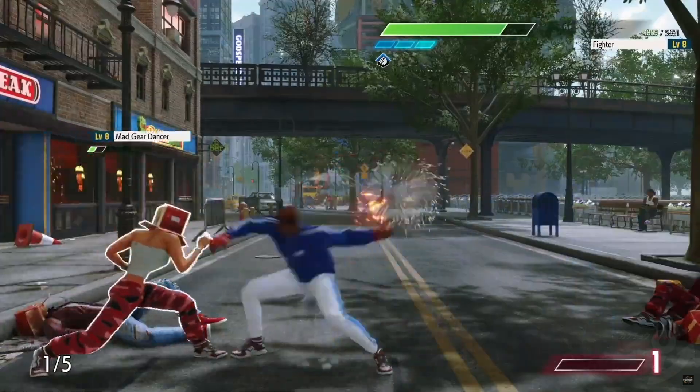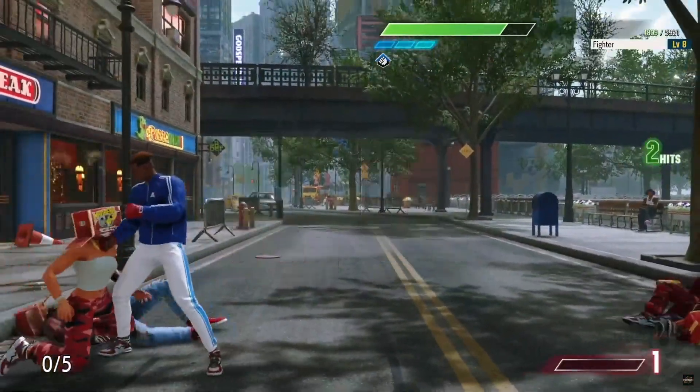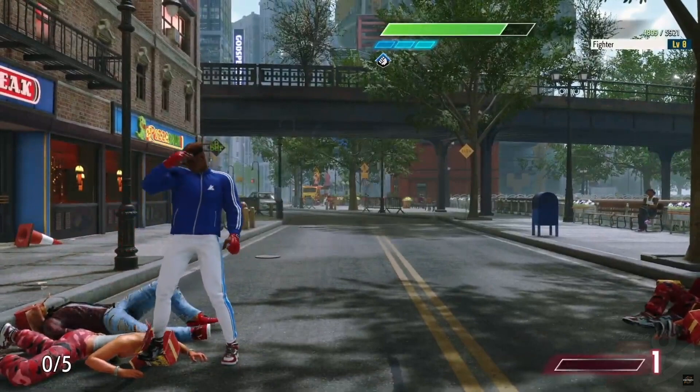Landing a normal attack here will trigger what we call Pressure Time, and you'll do more damage than usual. However, if you can land a special move, it'll take you one step further — you'll put them into a stun state. Keep this in mind when battling on the streets.